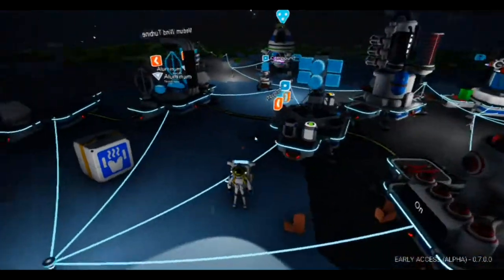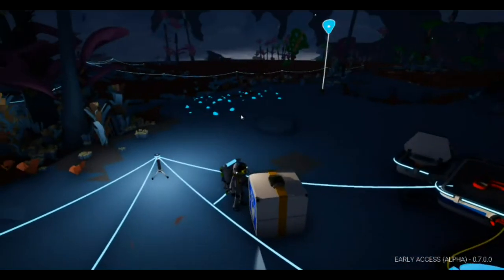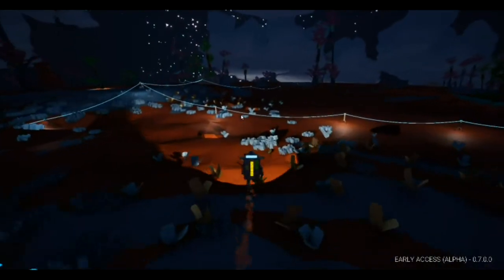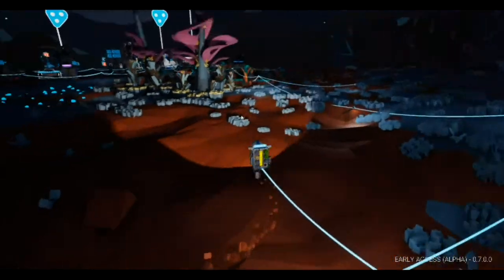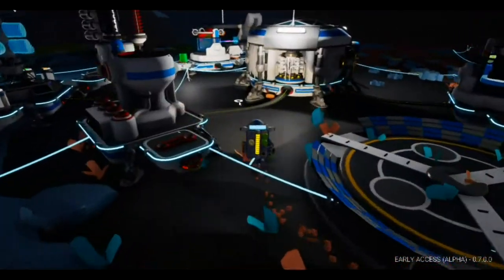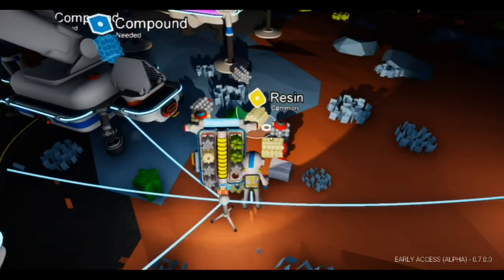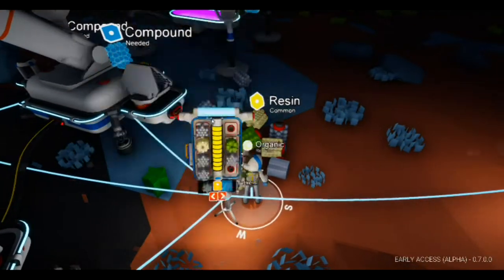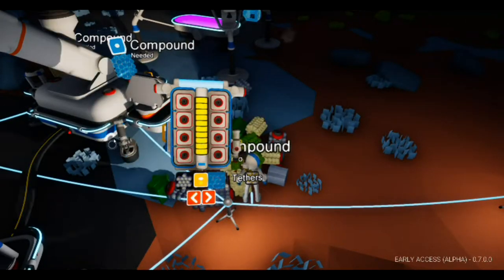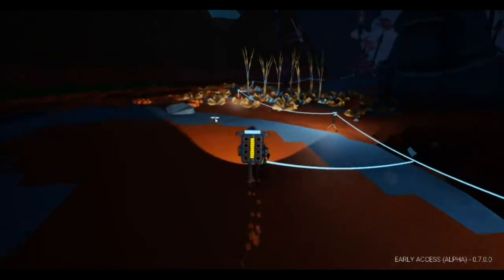We're just going to go down into the caves for now while it's night time and get some ores and stuff. Let me just drop off some of this stuff over here - this is where I've been dropping my stuff off recently, just because it's a giant pile, so might as well. Now the caves are this way if I remember - I haven't played this in a while, I've been really into Fortnite - so let's start going down this cave.